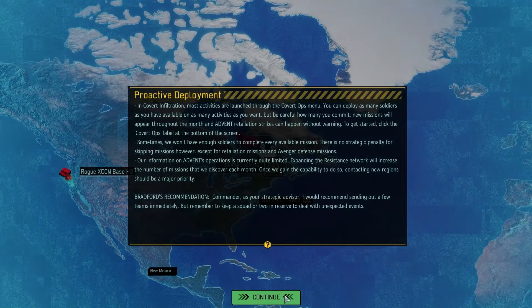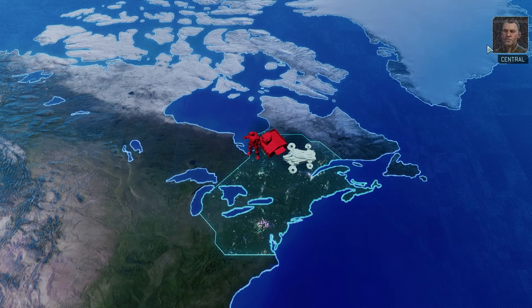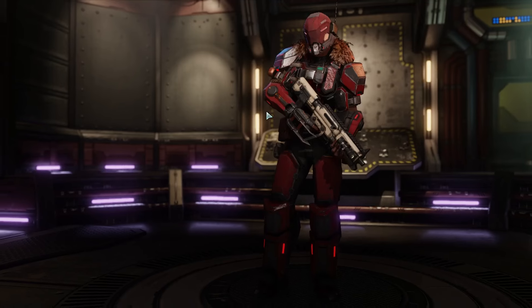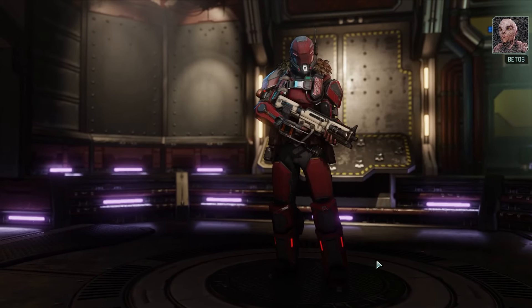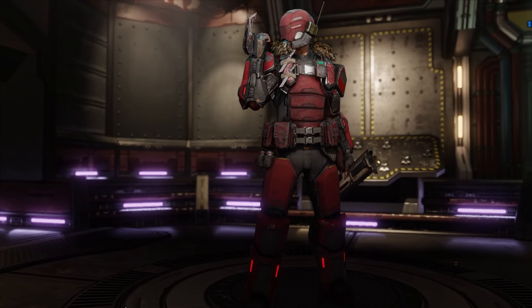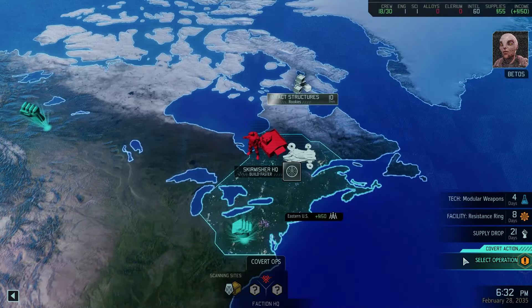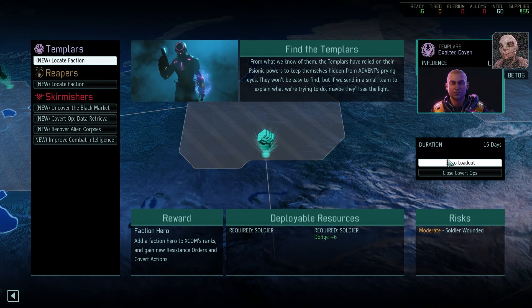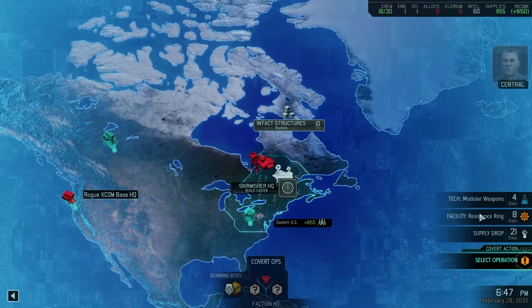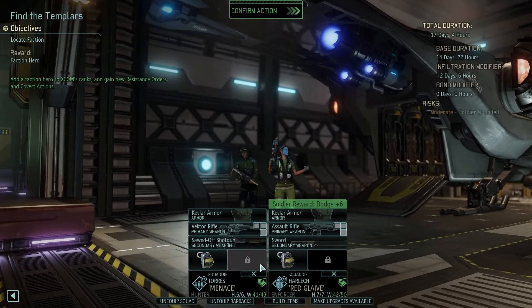Can we select a covert action? Yes, we can. I managed to get the mod working for faction bases, so we'll be able to take out some of the faction bases. We can locate the Templars — I would love to do that. So we've got a rogue XCOM base headquarters here — they're a bit like Mock X. One of our resistance contacts tipped us off to a site that may be worth investigating. We're going to send two rookies out here because they should get automatic promotions. We'll also get a Templar from this.